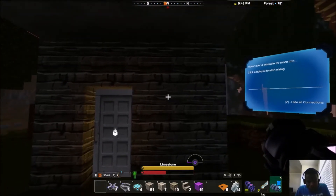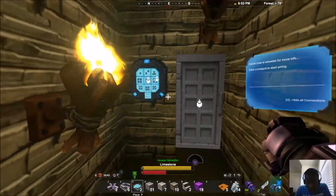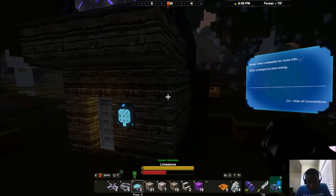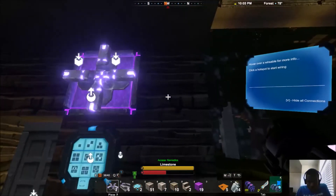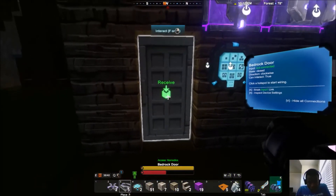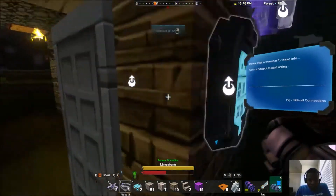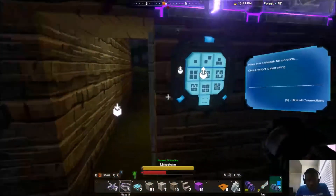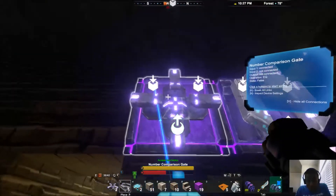We'll put a keypad here and another one on the inside, plus our logic components. Now let's open this up. To set up this verification area: we're going to link this keypad into the number comparison gate, and link the other side of the number comparison gate out — basically verifying the input matches your password.